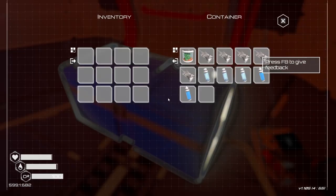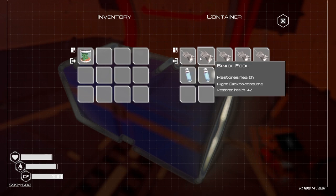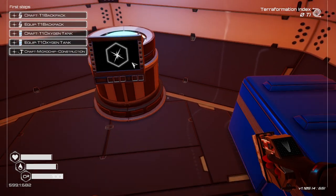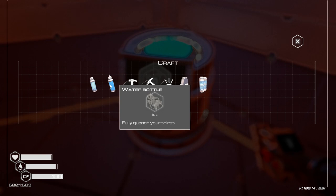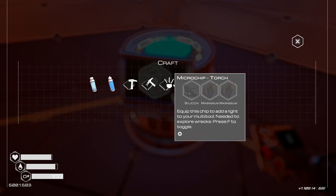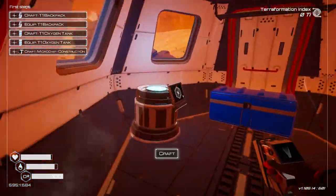I don't even know what a Ti is. There's a container, a Lerma seed, space food — I might as well take everything. We can craft an oxygen capsule from cobalt, a water bottle from ice, microchip from silicon and magnesium. Craft T1 backpack — okay, that's the first thing I need to do.